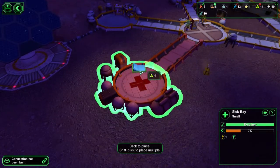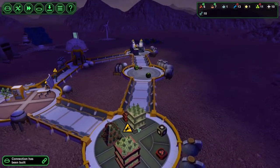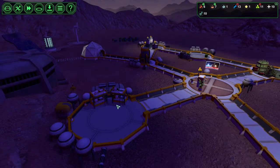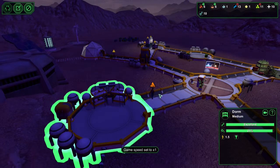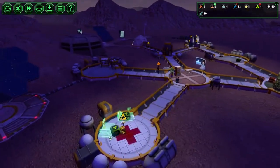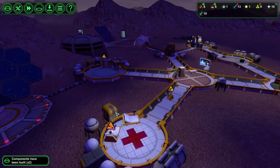The med bay has been built. Now we do have one person who is injured, so we need to make sure he gets healed. Where was he? Oh, he's asleep — there he is. He has injured himself while mining and he needs a medic. Here's his bed. Now he can lie down and a medic will be with him soon, and he should be fixed up.